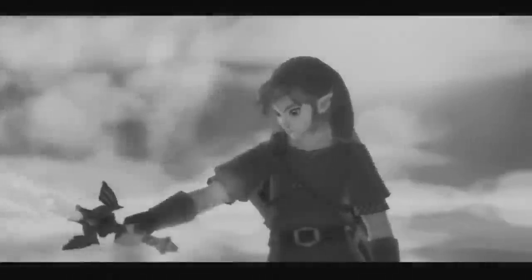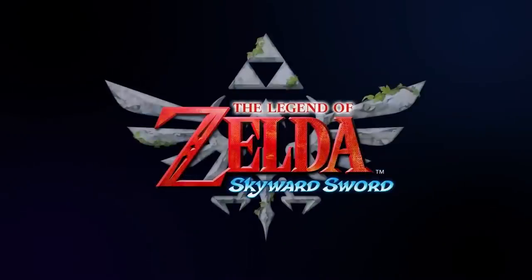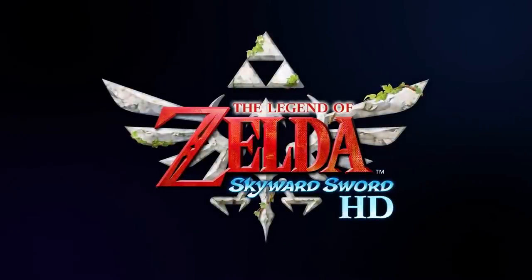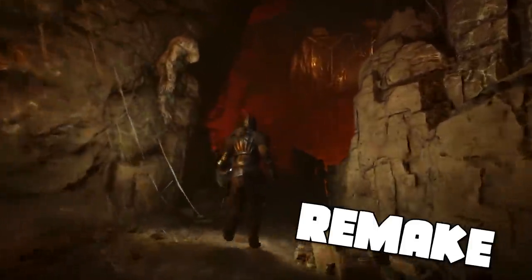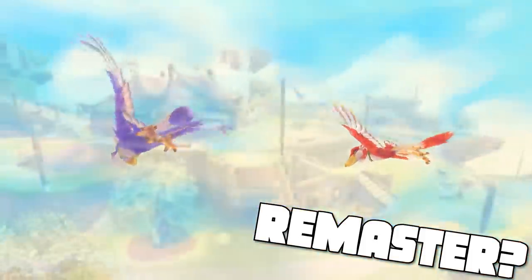It's not something I need to play through over and over again, but if they released an HD version in a couple years, I'd sure as hell pick it up. Skyward Sword HD is a re... something. I forget how it works. It's like ground up is a remake and an HD texture pack is a remaster, or maybe I have that backwards?